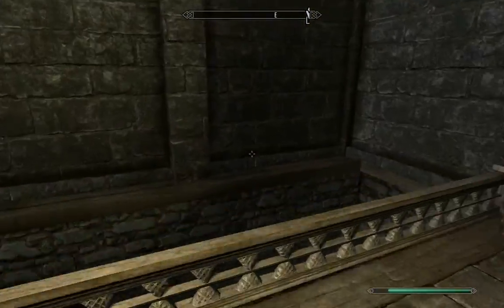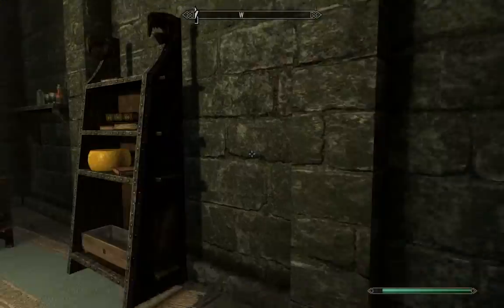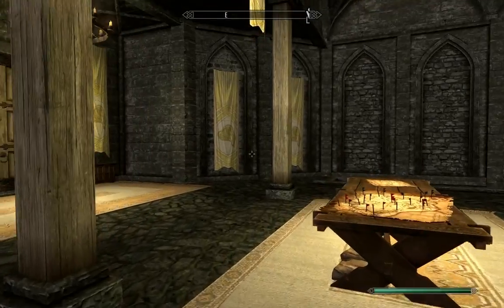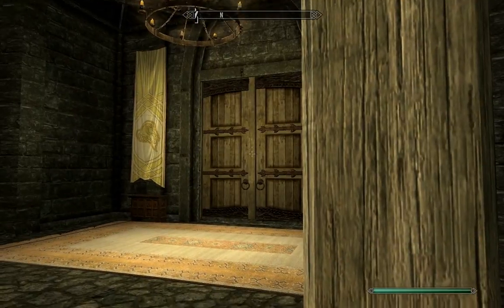I'll show you when we go out. Through this door — and that was the bedroom of the Jarl himself. As you can see, this is that war room area, and that's the Jarl's bedroom quarters, and then that's the porch.